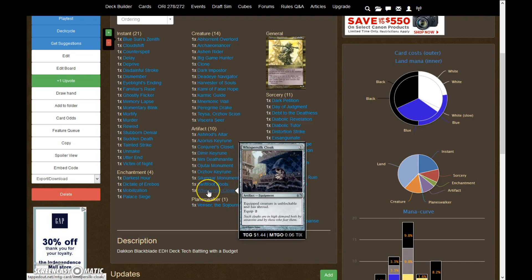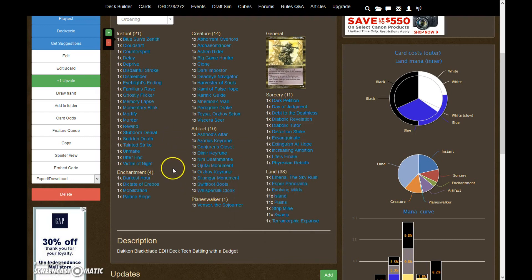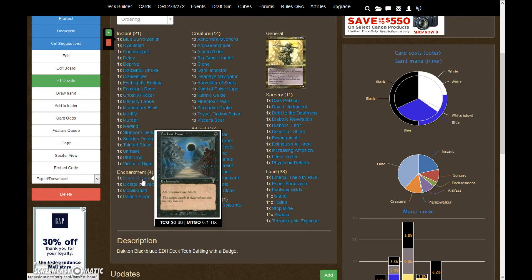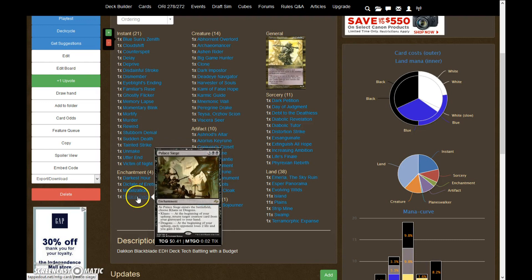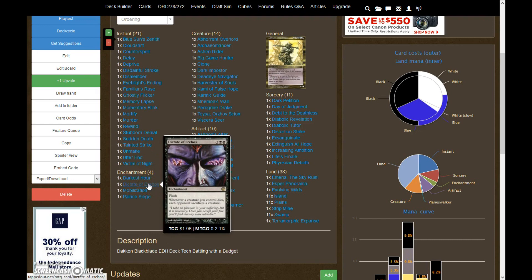We have Swiftfoot Boots for the Hexproof and Haste, and Whispersilk Cloak for the Unblockable and Shroud. For Enchantments, we run Darkest Hour because it's a nice combo piece, Dictate of Erebos, Mobilization, and Palace Siege. Palace serves as a recursion piece, and Dictate of Erebos gives that Grave Pact effect that everybody knows and loves — because we don't have a ton of creatures, but we want to benefit from when they die.